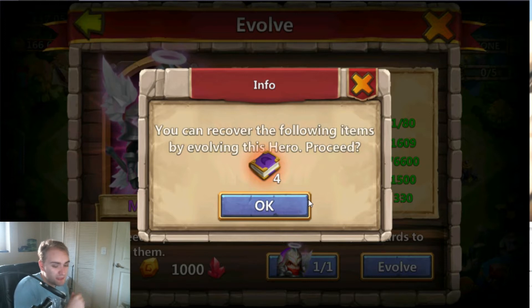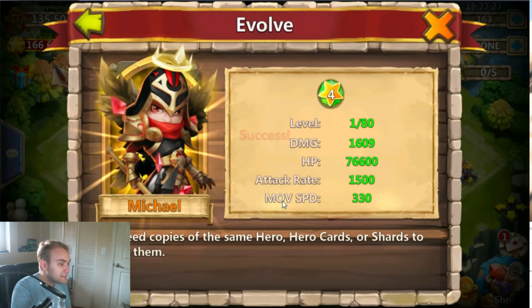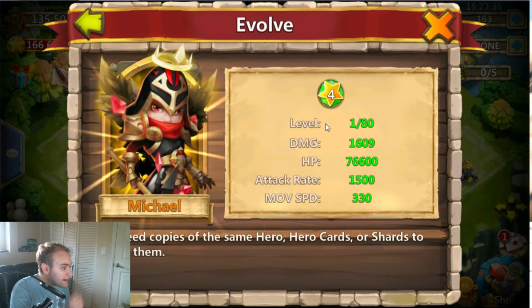We're also going to get our XP books back because we over-leveled him — make sure you always do that when you're evolving your heroes. We're going to go ahead and pop him — bam, look at him, he gets a crown! That is awesome, his halo turns into like a crown, he has red gems now, and his wings are golden. Oh, that is cool.